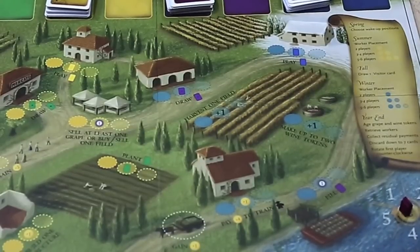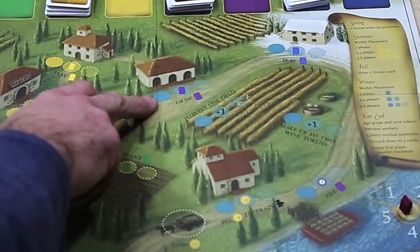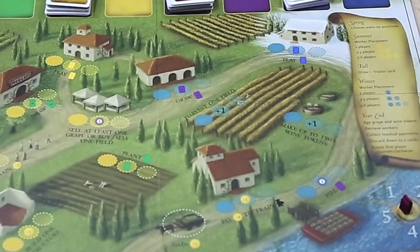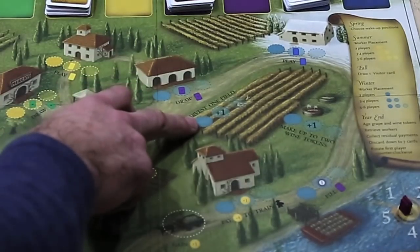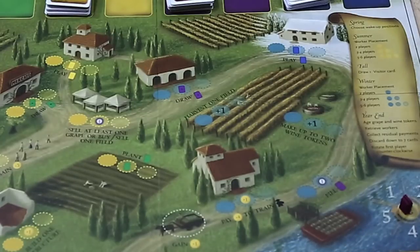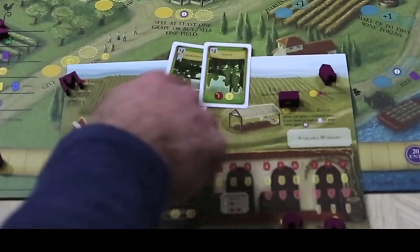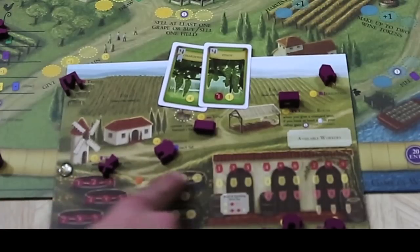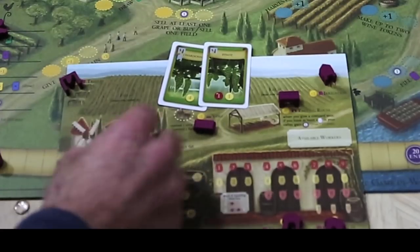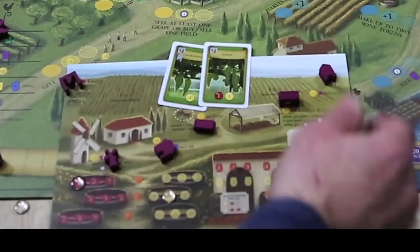Once we draw a card, we're into the final stage of the game turn. You can draw a purple card — in a three- to four-player game going there first lets you draw two purple cards. You can also harvest one field: this takes your planted vines and turns them into grapes. For example, harvesting a field with a four-value and a one-value vine gives a five white grape and a one red grape. In a three- or four-player game you can harvest two fields.